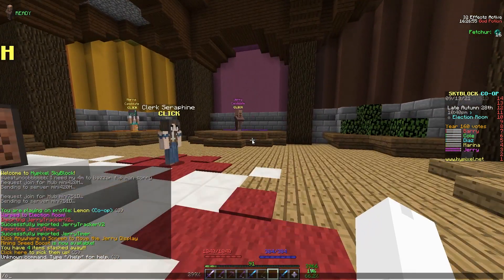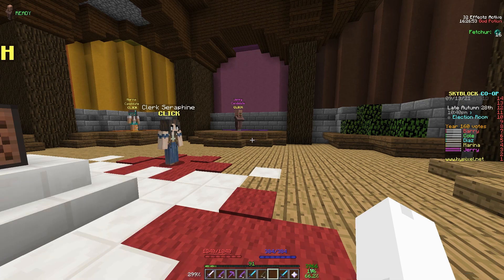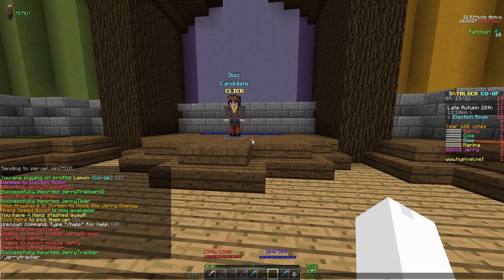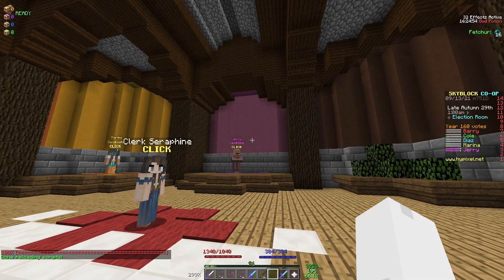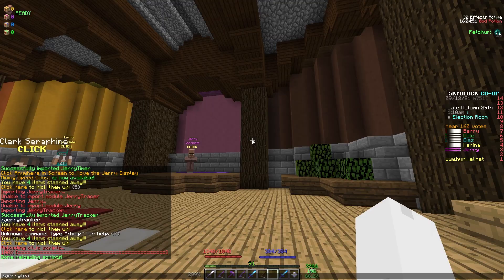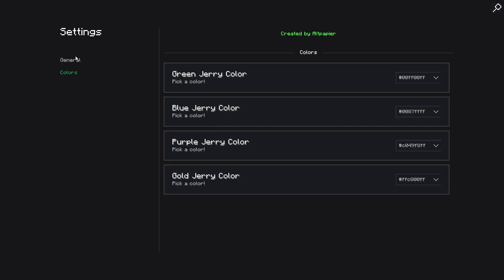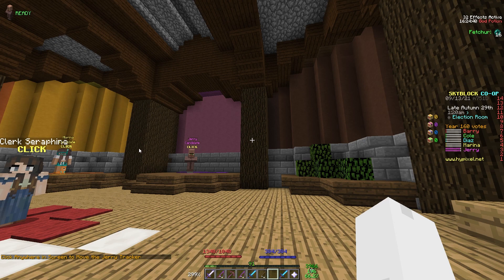The JerryTracker is not working for me on V2, so I'm going to CT import the old JerryTracker. Then I'll run /JerryTracker and press enter. To edit JerryTracker, do /JerryTracker and press enter — you'll see options to enable JerryTracker, move it, reset it, and edit all the colors. Let's do Move, and we can position it right underneath our JerryTimer. Then press escape.